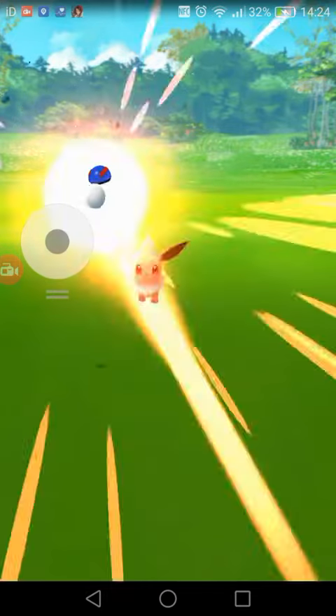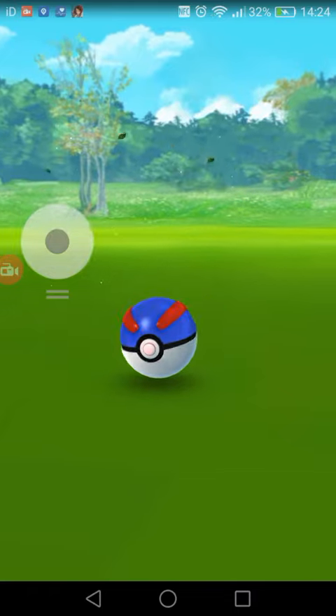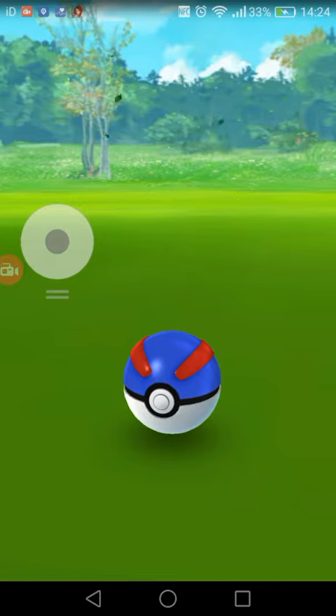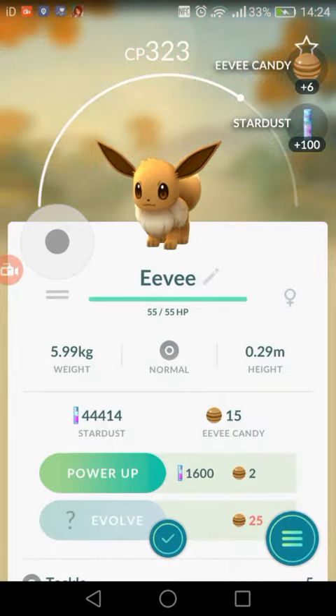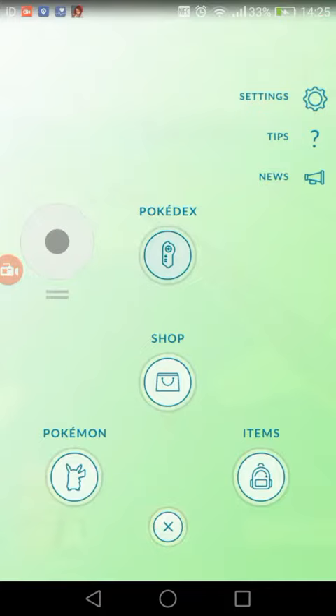I'm going to enable face cancel. Yay! I'm saving up for Umbreon. That's six candies there and I've got 15 candies, so I basically need one more Eevee.